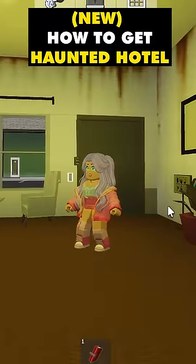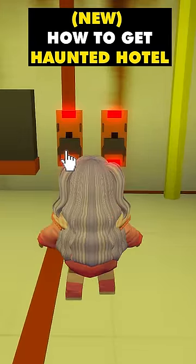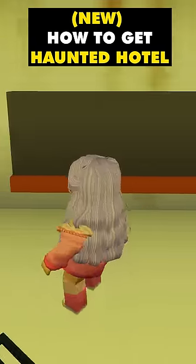How to spawn the Haunted Hotel in this new secret update. When you're here, click on all the switches. Next, come to this side and turn on these two switches. Next, turn on this board.